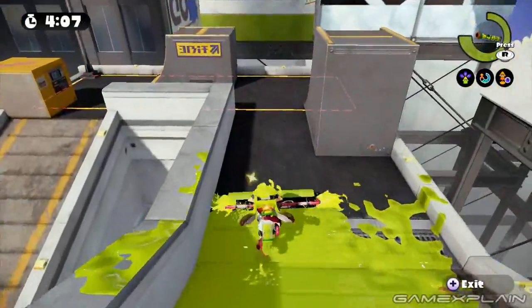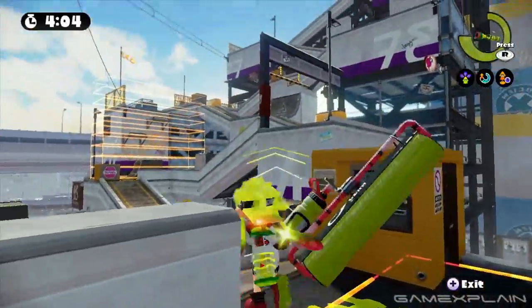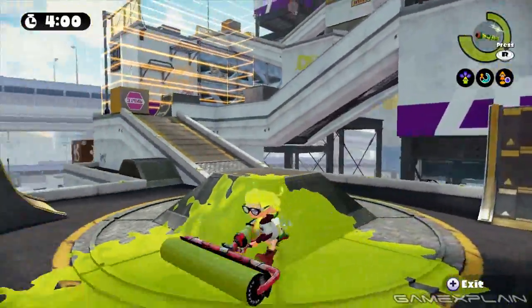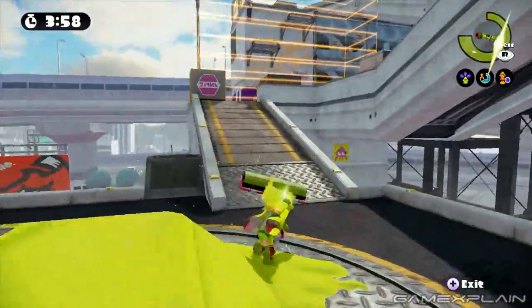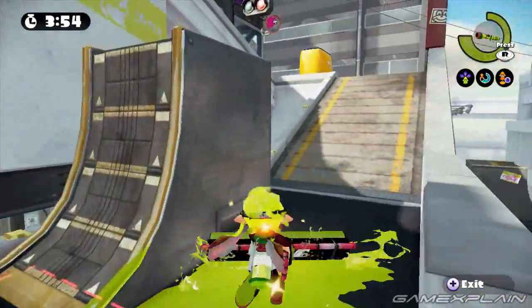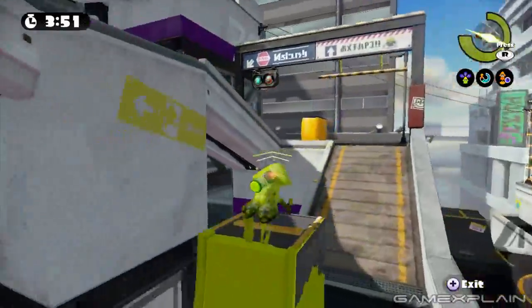And here we go, this is the central splat zone area. Looks like there is only — oh, there are in fact two of them, I should clarify. And here is the central area, the lowest area in the map. For fun, let's go try climbing our way up to the opponent's base, because why not? Let's go ahead and see how this is going to work.